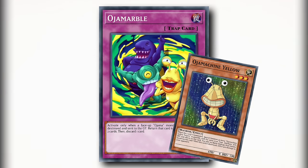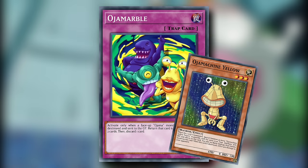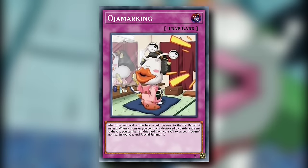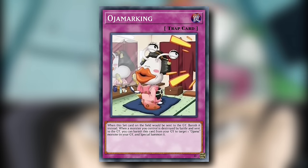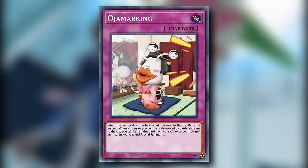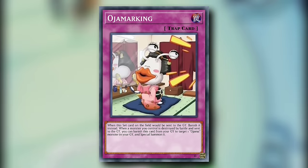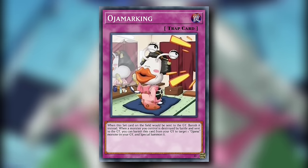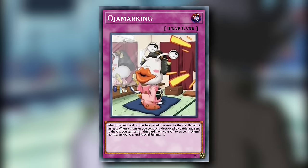The Ojama machines would be the best variant to use Ojama Marble with — let them get destroyed, burn your opponent, get a draw, rinse and repeat. Ojama Marking is a normal trap card, and when this set card on the field would be sent to the graveyard, banish it instead. When a monster you control is destroyed by battle and sent to the graveyard, you can banish this card from your graveyard to target one Ojama monster in your graveyard and special summon it. It's the only Ojama support that I don't like.